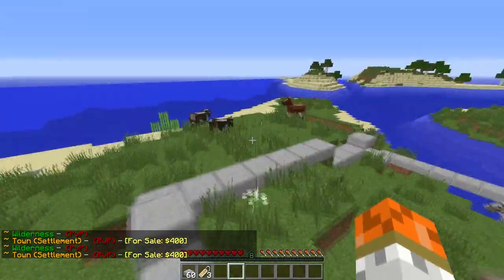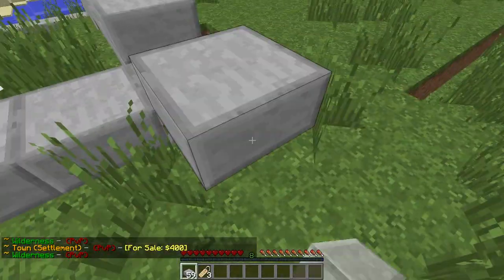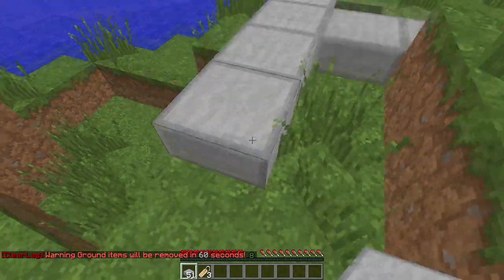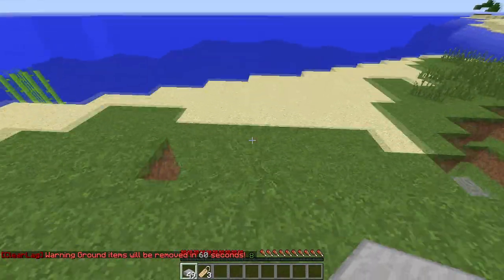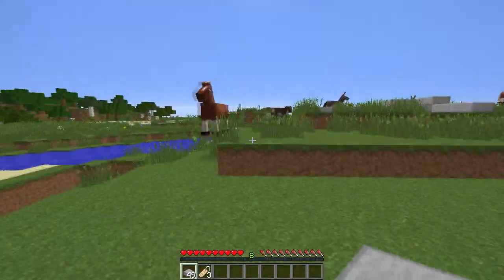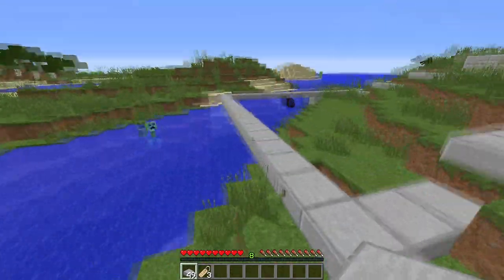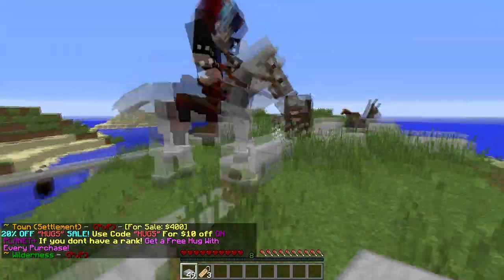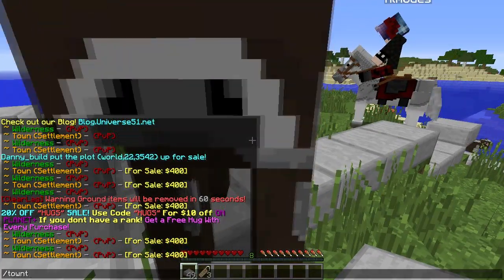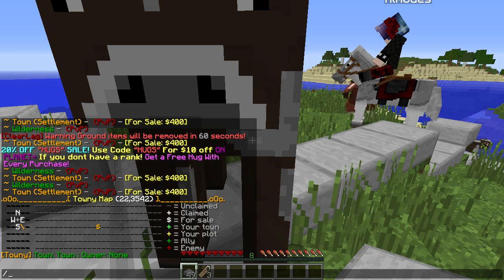You can always type slash T space claim over here on the next side and start expanding. Now all you have to do is just 16 in this direction, 16 in this direction — which is going to line up right here — and then 16 in this direction. Once you get out to your end it should be somewhere nearby. I never claimed it — I was just running around. So that's pretty much how it works. You can type slash towny space map to see exactly what you have here, and here's a plot for sale with a dollar sign on it — your entire town shows up there.